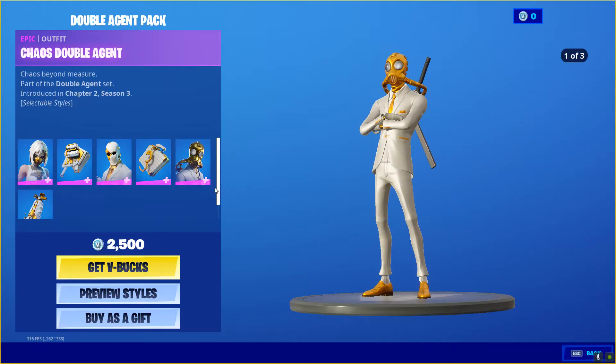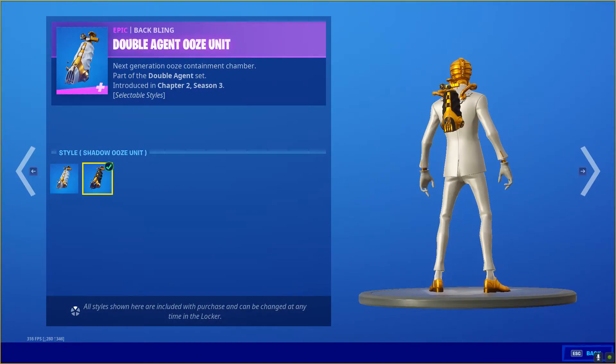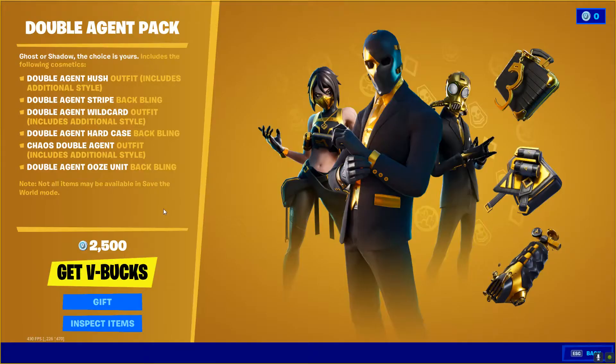It's almost like a Shadow Hush Scan — looks really cool. Or almost like John Wick's, or Reaper. We have the Double Agent Ooze Unit Backwing. We have the Default style and the Shadow Ooze Unit. That's pretty nice. That's all for that.